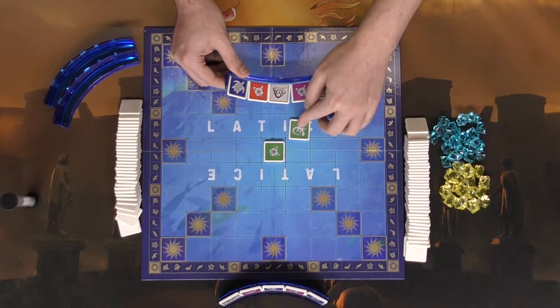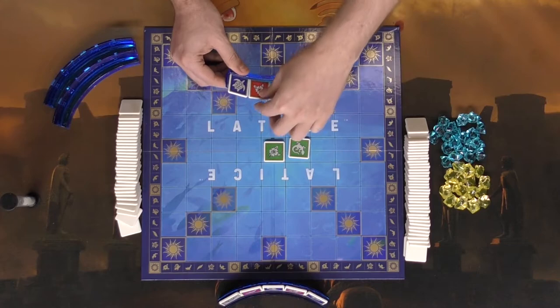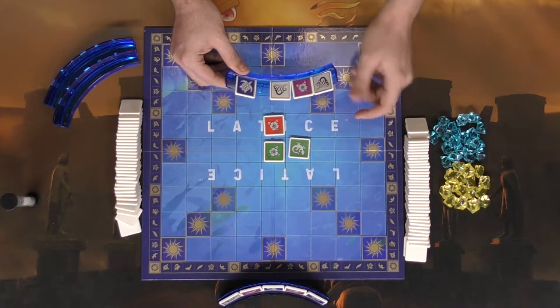The next player looks and sees there's no green anymore, but there is a flower here. Additionally, they could play a wind tile, which lets you move one of these tiles in any direction — up, down, left, or right. Let's go ahead and play this one here, placing it just like that.